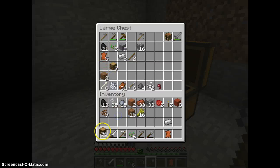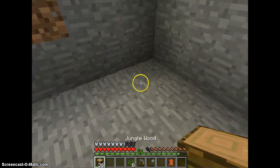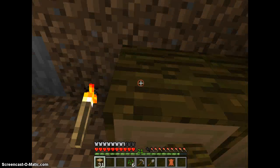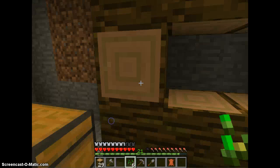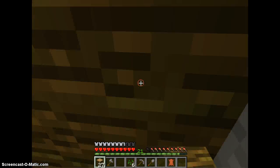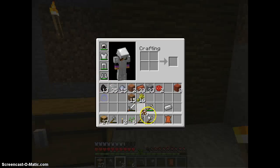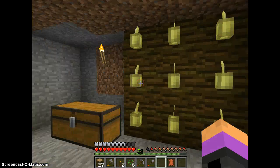Oh, so I did have jungle wood. In order to regrow Cocoa Beans, you need to place some jungle wood down — I'm not too good at this — like this, vertically. Then grab the Cocoa Beans and just plant them like that.